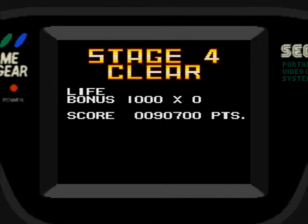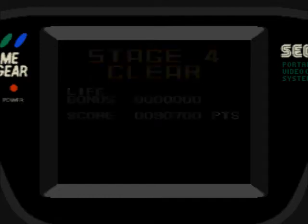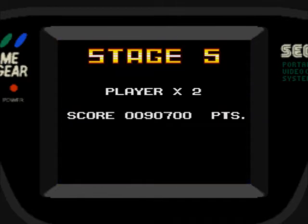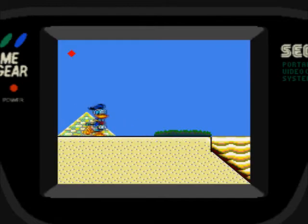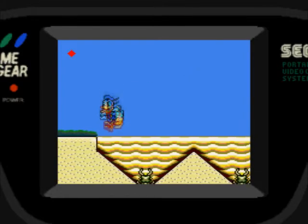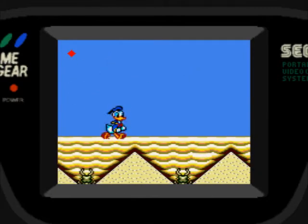It's in a glass jar again. I really don't know why Magica wants these dimes to begin with — it's never really been explained. With that said, let's go ahead and go to stage five now, which is a desert theme. Haven't seen that before, have we? Not necessarily.